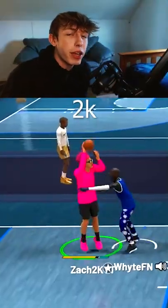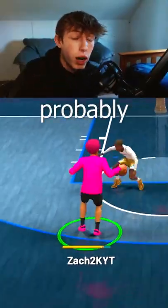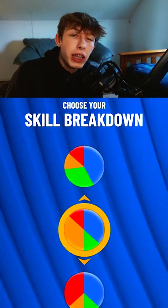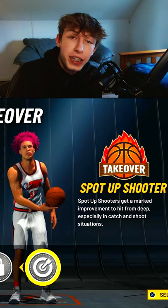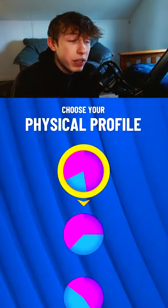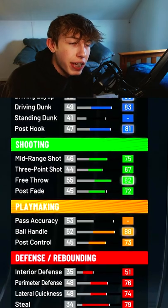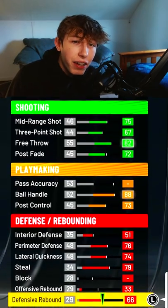This is the best build in NBA 2K22 that you've probably never heard of. We want to go shooting for our position — we're going to be using the yellow-blue pie chart, and we do get sharpshooting takeover on it. We're using the all-speed physical profile. If you want to get the sharpshooting takeover along with the rarest build name in the game, you have to copy these stats down exactly.